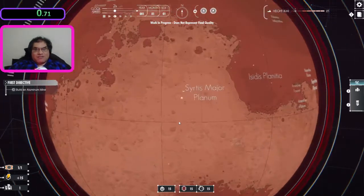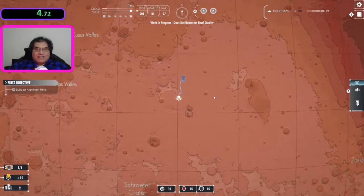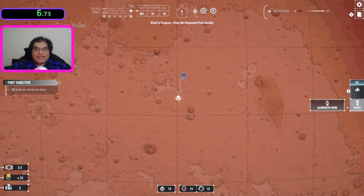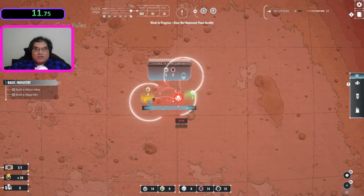Hello there, welcome to my speedrun of Per Aspera. I'm running this at 16 times speed and I'm using a strategy I like to call Scrap to Win.